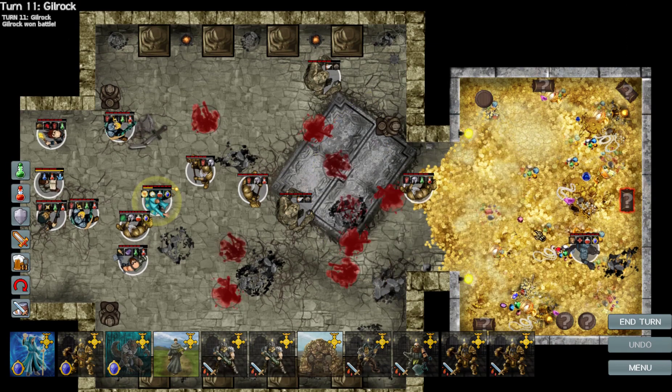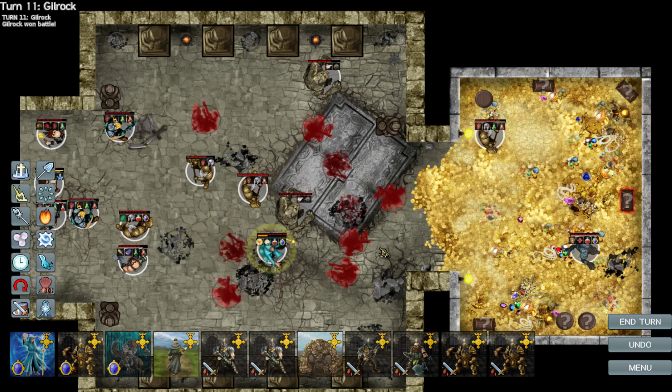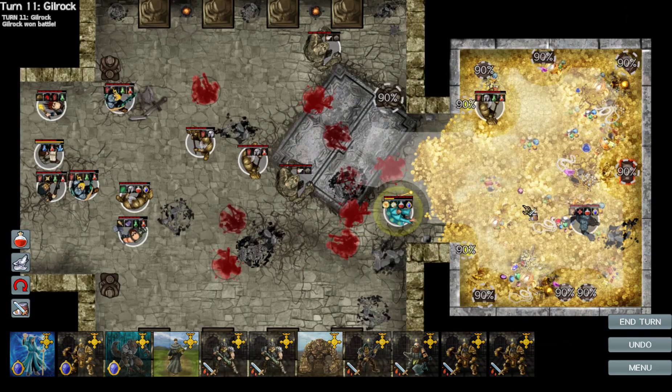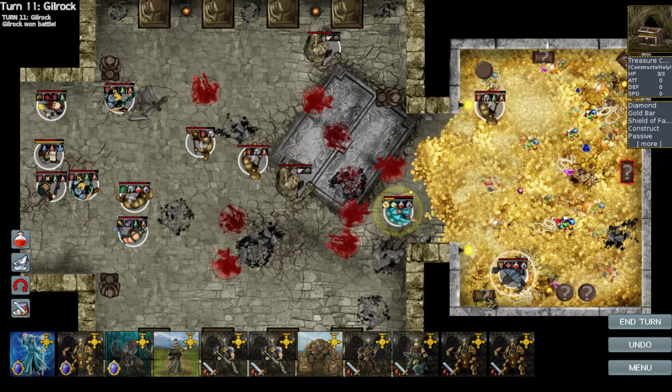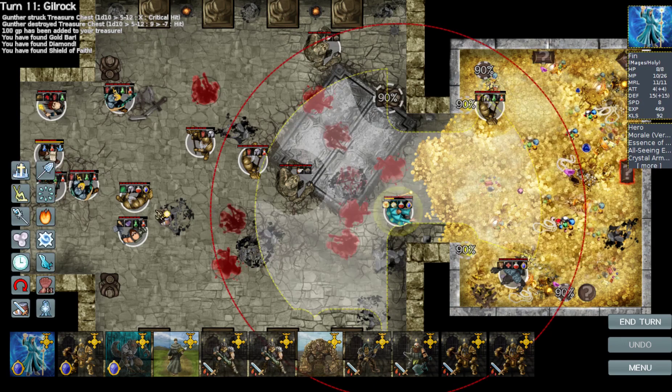Which is not a particularly nice thing. Let's get our people to clear out the treasure hold. I do love the maps in this particular game — these are some of the best maps they've had in the Age of Fear series. Just like the whole idea of fighting over a wrecked treasure hold. So we've got a nice gold bar, a diamond, a seal of faith. Some good stuff.